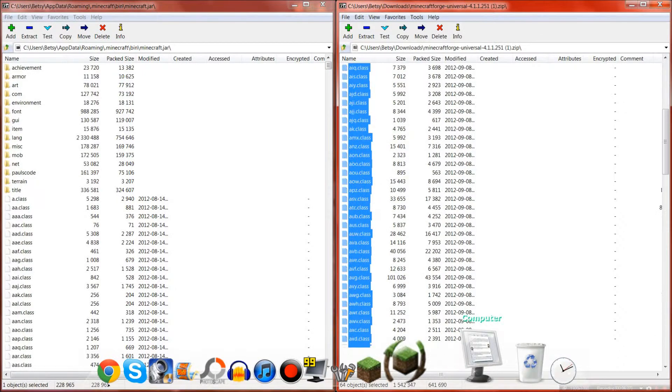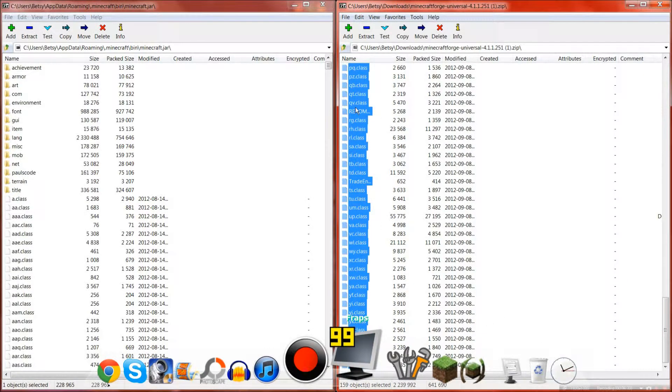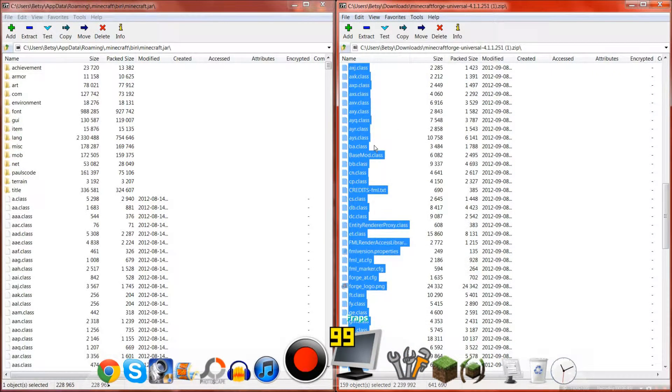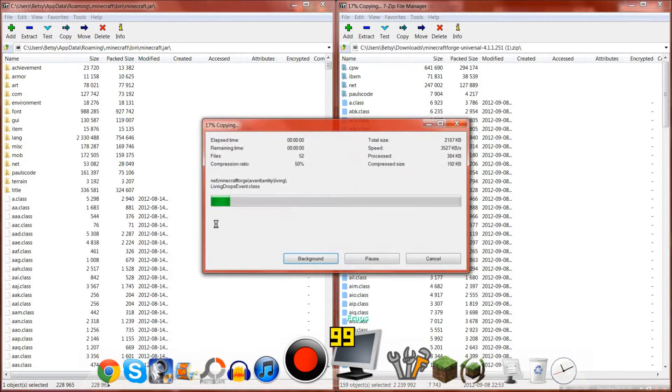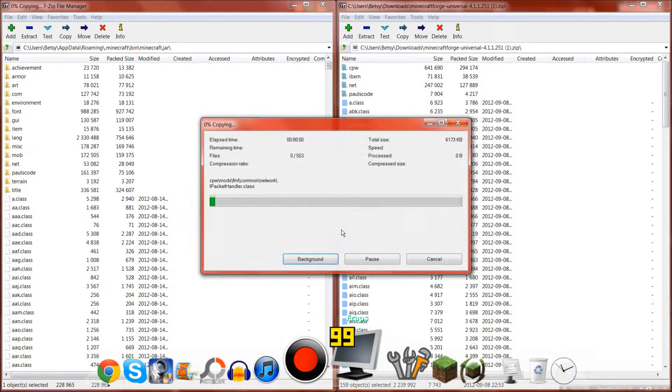Now you click all these files — all these fancy looking files — and drag them in. You can drag the readme, the license, and the credits too. Anything stray, like a text document, won't completely obliterate things, which is a good thing. Confirm you want to copy all this stuff.